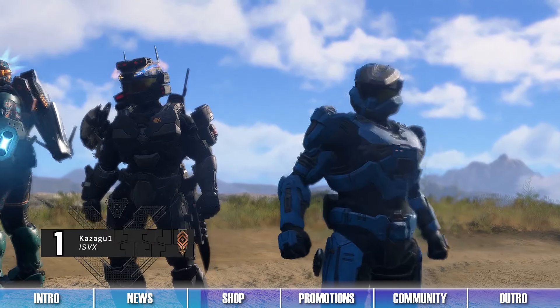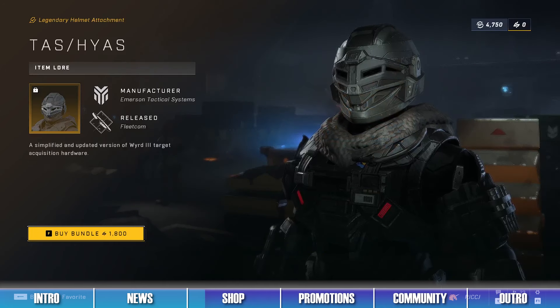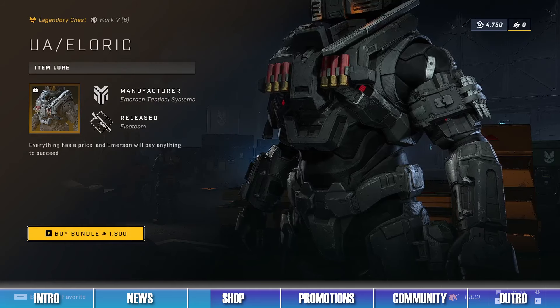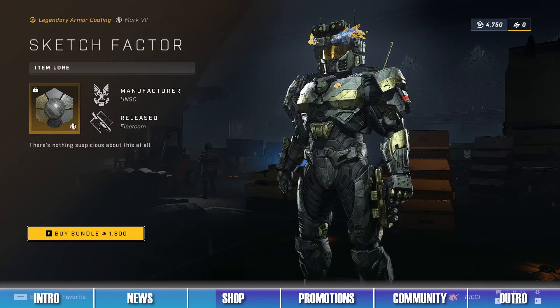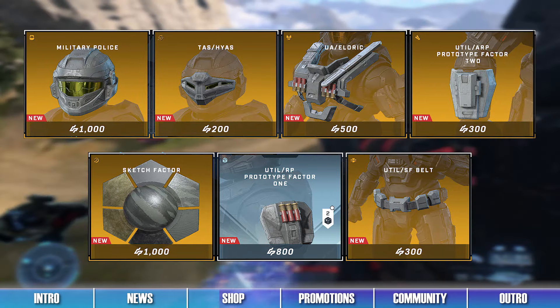The first bundle in the shop is the Crime Crusher Bundle, which contains the Military Police Helmet, the HYAS Helmet Attachment, the Prototype Factor 1 Shoulders, the Aluric Chest Piece, the SF Belt Utility Piece, the Prototype Factor 2 Wrist Attachment, and the Sketch Factor Armor Coating. The items in this bundle can also be bought separately in the shop this week.